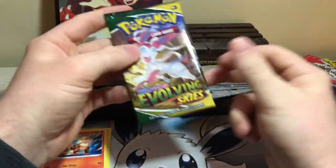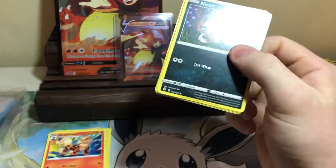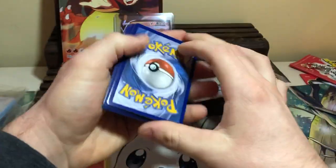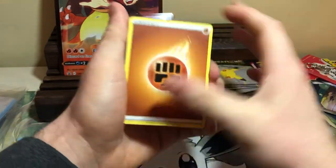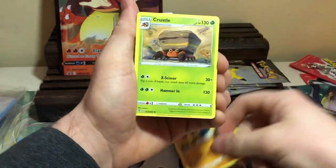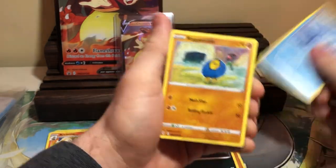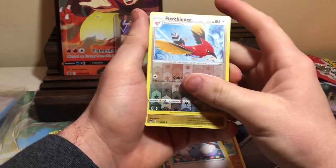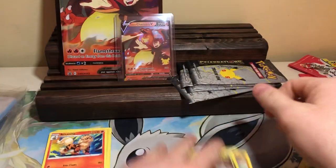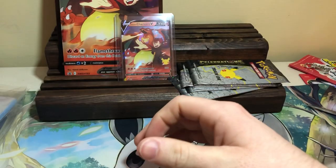We have an Evolving Skies pack. Imagine we get an Alt Art. I know Umbreon is the expensive one, but Rayquaza — come on, Rayquaza. Palpitoad, Crustle, Moon and Sun Badge, Nickit, Bergmite, Rag and Roller, Flabibi, Swablu, Reverse Fletchinder, Holo Hydreigon. Not what we were looking for. Darn it.